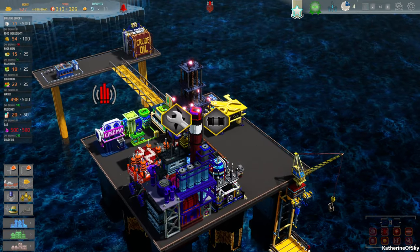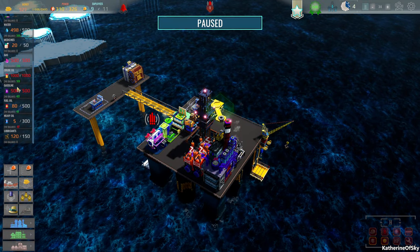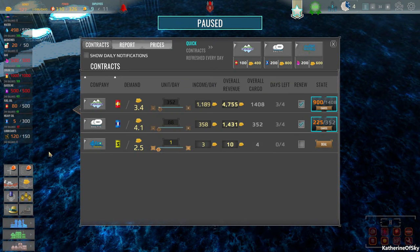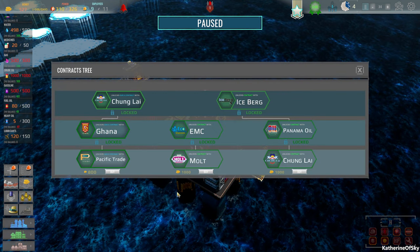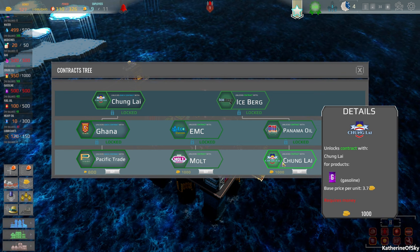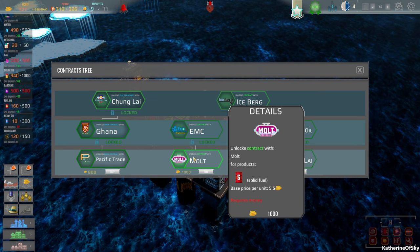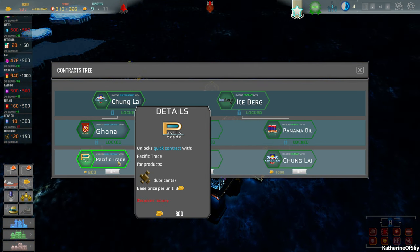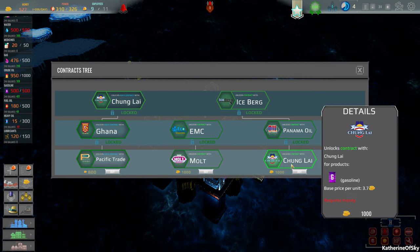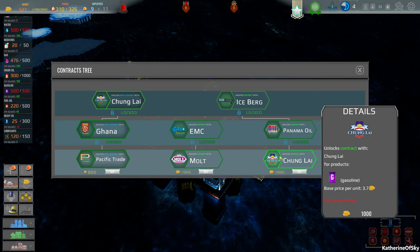We got repair happening here. We are capping on gas and crude oil. Let's check our contracts and see what we have. We need to probably get more contracts - solid fuel, gasoline. We need to get this one immediately because we need to sell that gas. Do we have solid fuel? No. Sulfuric acid? No. Lubricants? Yes. And asphalt is going to be after that, but I think we need to get this gas because we have so much that can be sold.